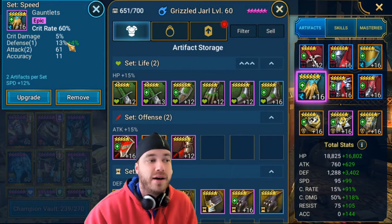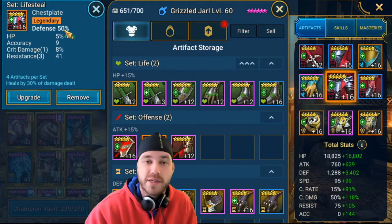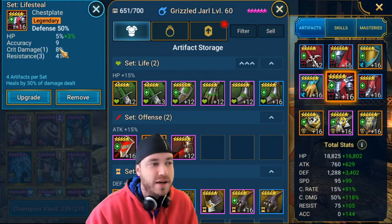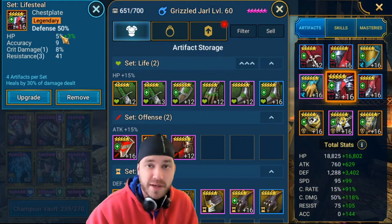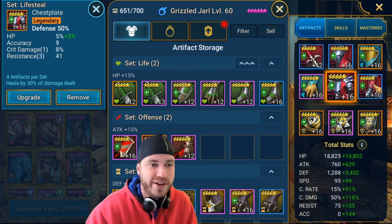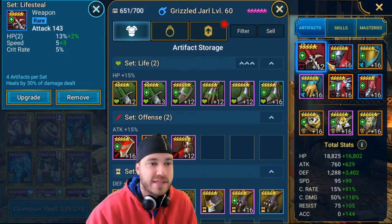I put him with crit rate gloves and got an extra 13 defense on them. You're not looking for accuracy, so if you have some accuracy on a roll, it's okay. For the chest, you definitely want defense — I got resistance on mine, which would be good for a resistance team, but he doesn't really need resistance. More HP, crit damage, or crit rate would be perfect, but I didn't get that roll. For the boots, look at that roll — I got 18 defense on my speed boots, which is perfect for him. For weapons, helmets, and shields, you're not as specific; you're just getting the stats you need.